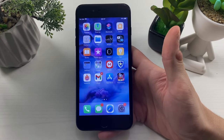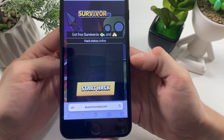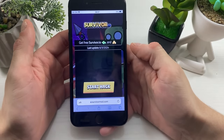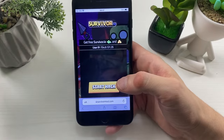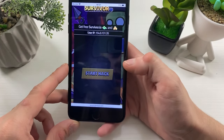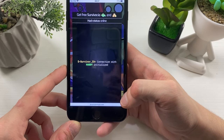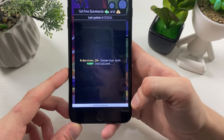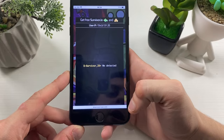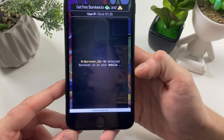Now head over to your browser — you can use any browser you want, it doesn't really matter. Type in this website address as shown on screen. Once you've typed in the address it will send you to this page. Click on it and it will connect with your already existing survivor.io mobile game, which is why you need to have it updated and installed. As you can see, it detects survivor.io on your mobile.